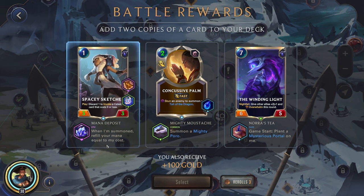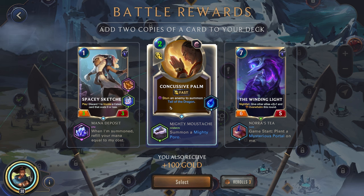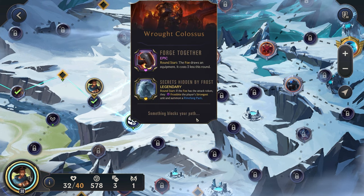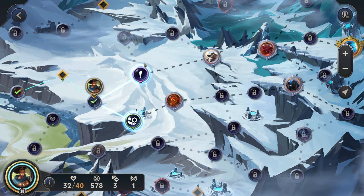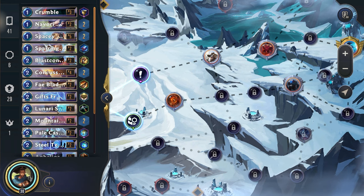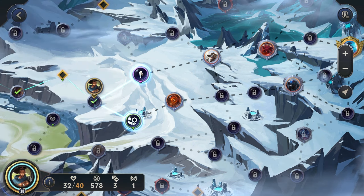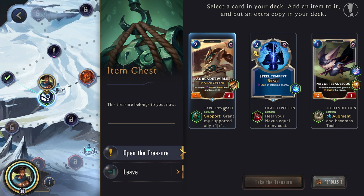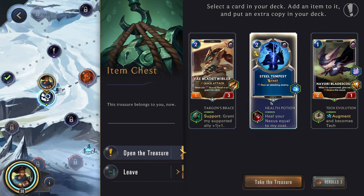Concussive Palm — that would be good. Spacey Sketcher — be nice, but it is just one mana. I think we'll go for the Concussive Palm: we play this and get two units out of it, so we can stop the enemy from attacking and get two blockers — I think that'll be pretty good. Mind Meld or Item Chest. Rot Colossus or Poros Lead. There are some cards I would want to cut, but not that many. I don't think we need to go for the Mind Meld, so we'll go for the Item Chest. Support — I think we'll go for the Heal, just giving us some more sustain. We could give everyone Augment, but we're in this for the long run, so having extra sustain throughout matches will be quite nice.